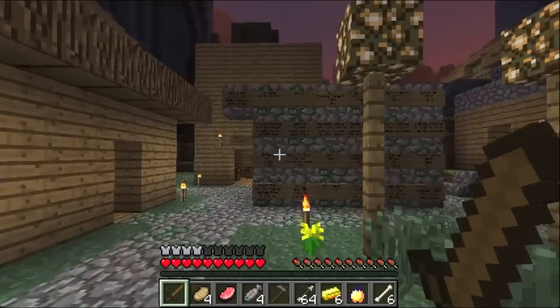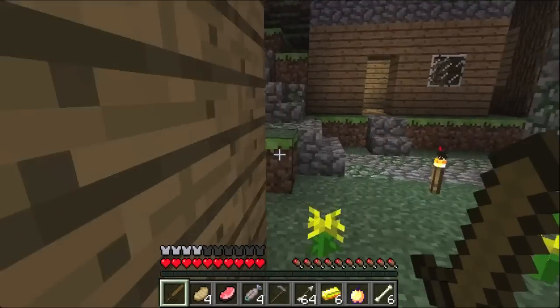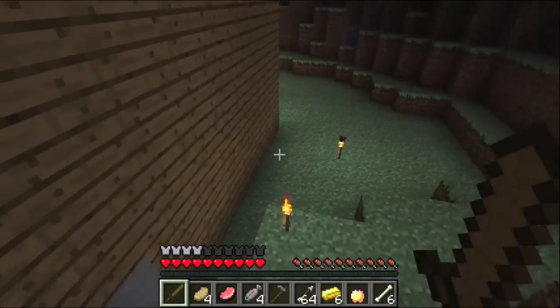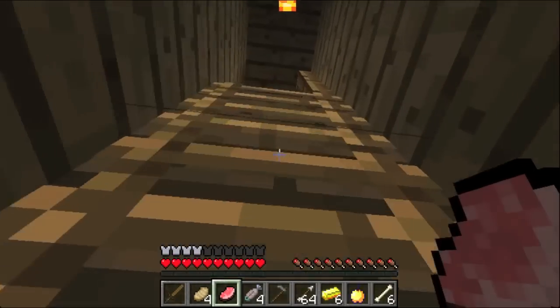Let's go to the butcher shop and see if we can find that. This is the butcher shop. In the back of his house I suppose... I'm just gonna look around here and see if I can find some more goodies. Oh, there's a clay block here. You might find some diamond.